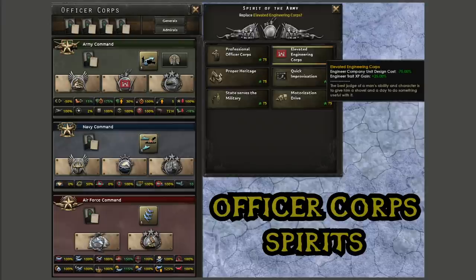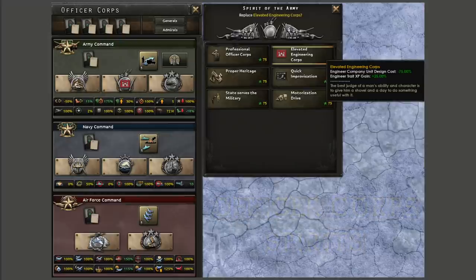As far as I can tell, the Officer Core Spirits are going to be a new way of adding additional buffs onto your different divisions. I think of them as something similar to how equipment designers can work, where they give you a specific minor buff relating to that specific equipment designer. I think these are going to be also national based, as well as ideology based, and you can customize them to specifically focus on what type of division you're going for.